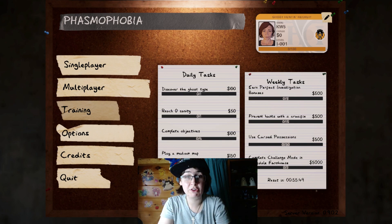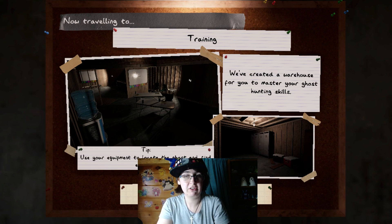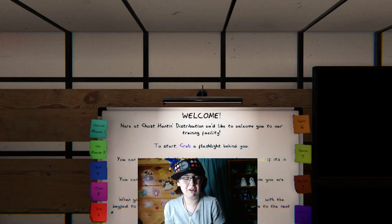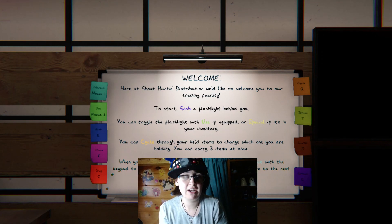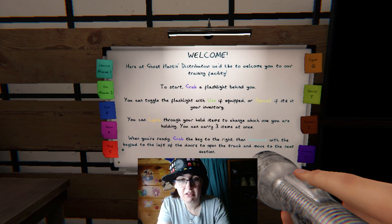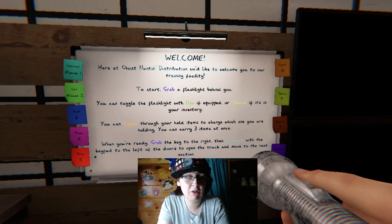We're going to start training because I don't know about you, but we need some training. They've created a warehouse for us to master ghost hunting skills — that's different right off the bat. The tip says to use your equipment to locate the ghosts and find evidence. We did not have a warehouse before; last time it was Tanglewood for the tutorial. The controls: grab is E, place is F, drop is G, cycle is Q, special is T — I never figured out what T was for — J is journal, and C is crouch. Those are all the same functions; nothing there has changed. You can carry three items at once, same as before.